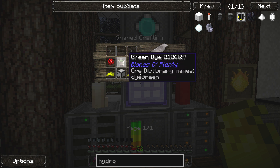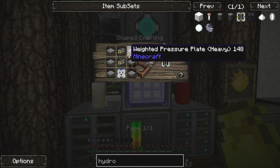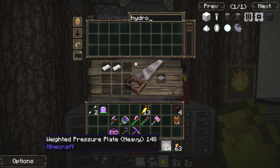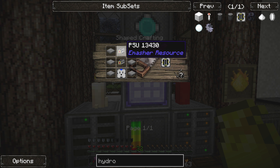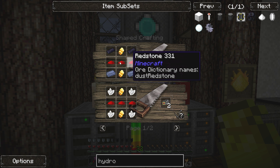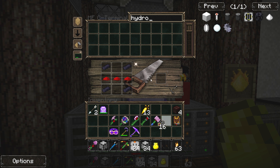Let's look at the energy input — it requires a blank module. We've got 60 of them. Then it takes some weighted pressure plates — we have 64 of those. Let's make 64 more just in case, because it takes six per item. And then something called a PSU from Emashers Resource, which takes redstone. I don't have a lot of redstone at the moment — we have 16. Let's cross our fingers.